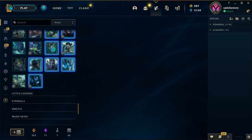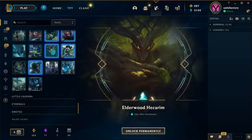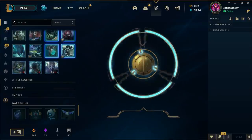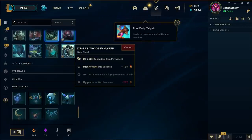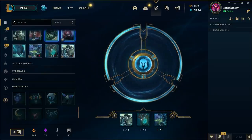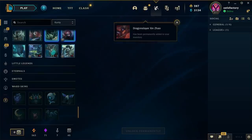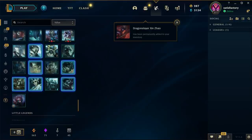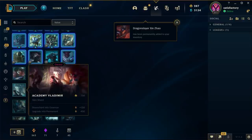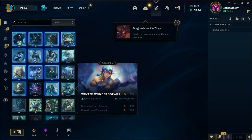Star Guardian Janna, good stuff - can't go wrong with the Star Guardian skin. Bard Bard Taliyah. Let's get this Desert Trooper Garen reroll. They have a rarity and a value tab - I didn't even really realize that.